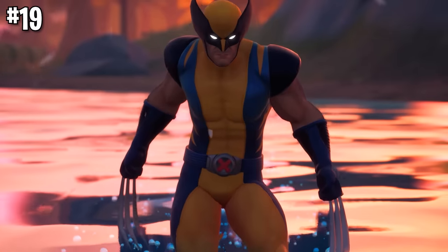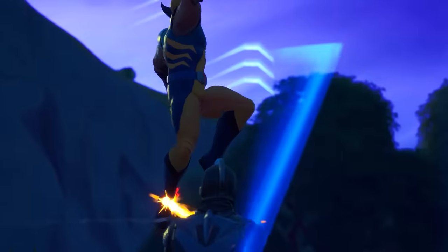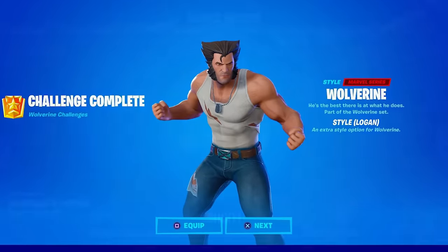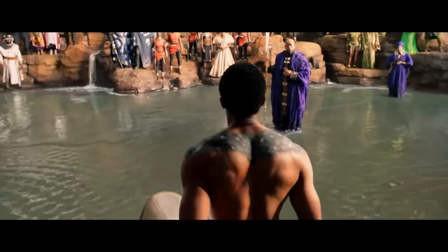With number 19, we go back to Marvel with Wolverine. We've had a lot of secret skins in Chapter 2, but players especially love this guy. He comes with an awesome range of variants, and some people are just straight up obsessed with his built-in emote. But the real respect has to go to Black Panther, who sits at number 18 on our list.